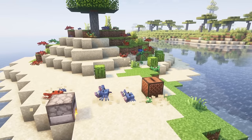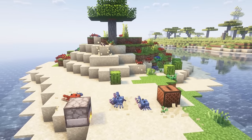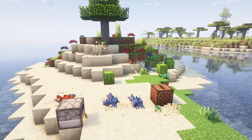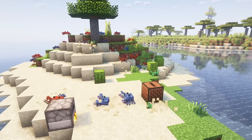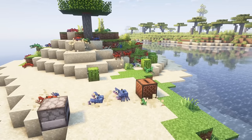And that will do it for the Quark mod. As you can tell, it's a super detailed and expansive mod that could pretty much serve as its own mod pack. It complements vanilla perfectly, and the best part is that if you don't want a feature, you can simply just toggle it off. The mod is available to download down in the description. Thank you so much for watching and I will see you in the next video. Take care.